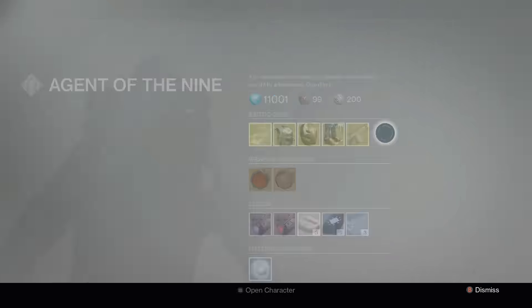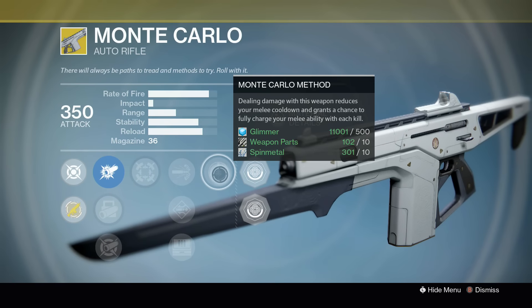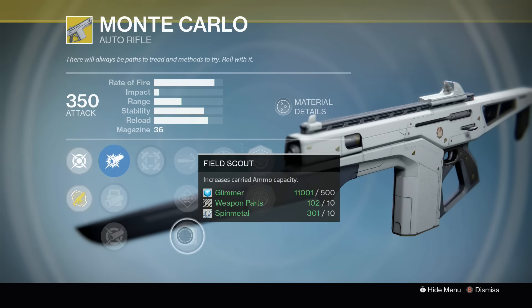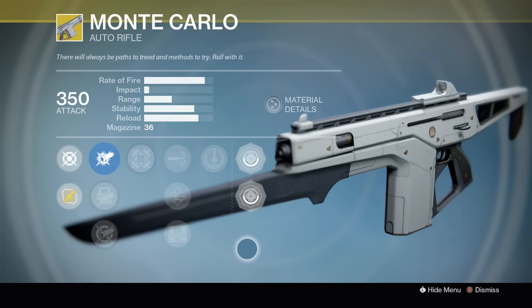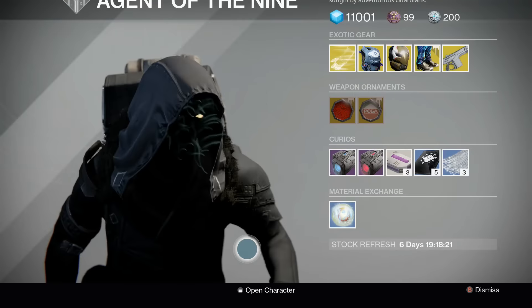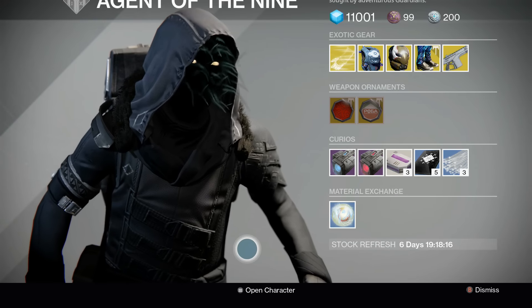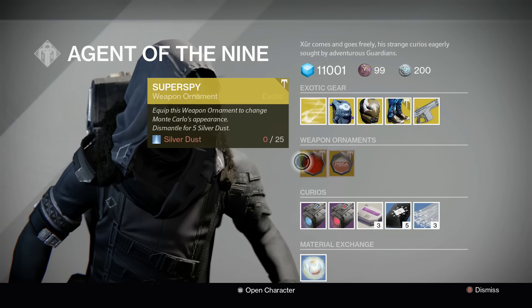Weapon-wise, we've got the Monte Carlo auto rifle. Dealing damage with this weapon reduces your melee cooldown and grants a chance to fully charge your melee ability with each kill. It also has High Caliber Rounds, Send It, and Field Scout. It's an auto rifle — I think I'd like the Khostov better. If you haven't had a chance to get that yet, we've got a video on our channel on how to get the Khostov exotic — it is freaking awesome.